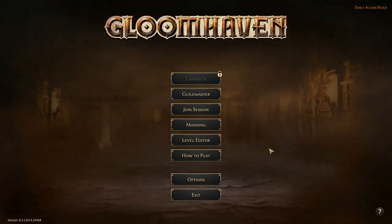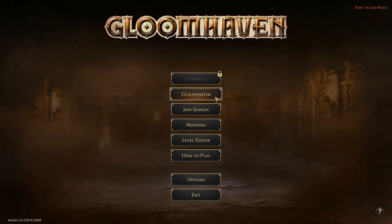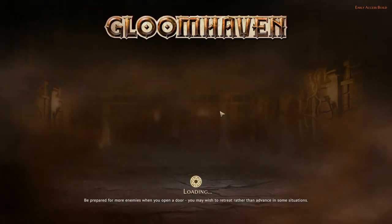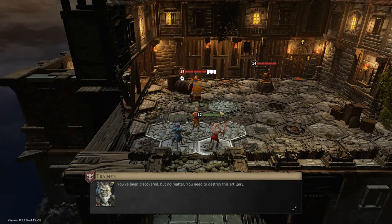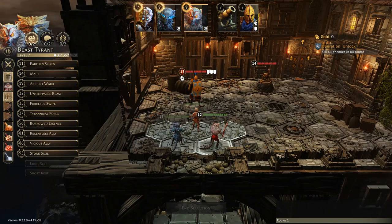I'll flag some of the differences and some of the card choices I've made so that these guys can gel together a little bit better. I've already got a scenario pulled up so let's hop in. When we load this up I'll show the cards — I won't talk through them all super in-depth, you guys can look at the guides for that, but I'll flag some of the differences, item choices, and enhancements I've made.